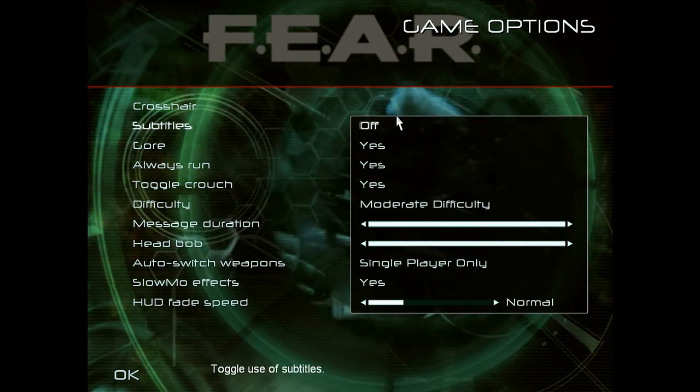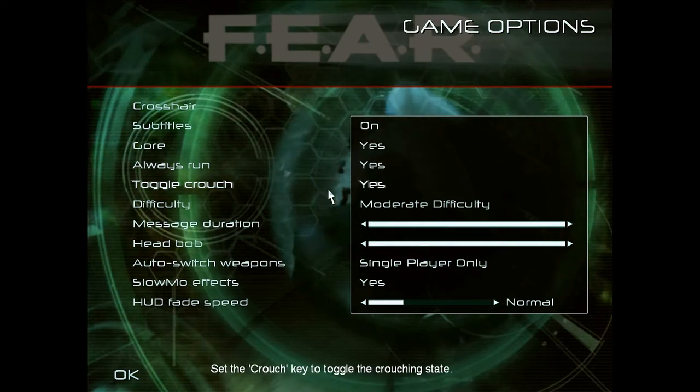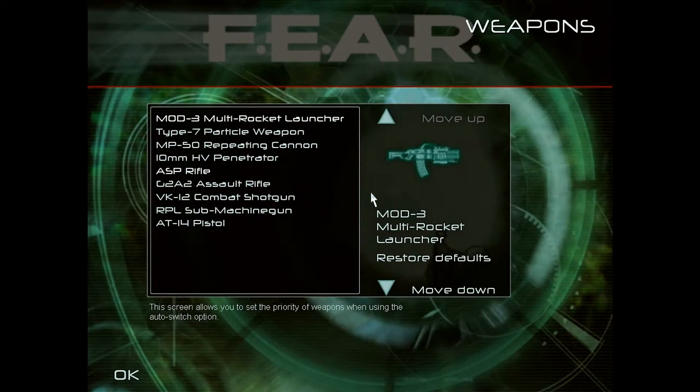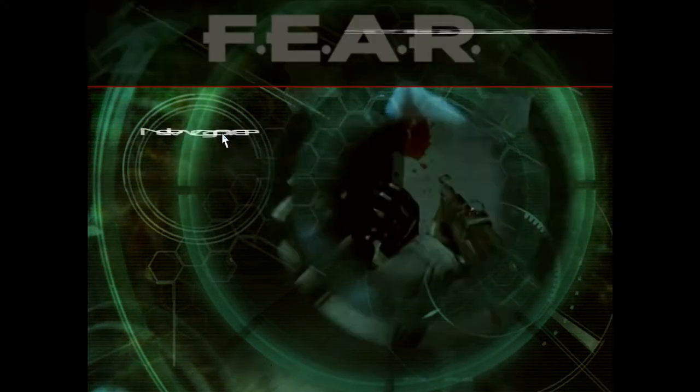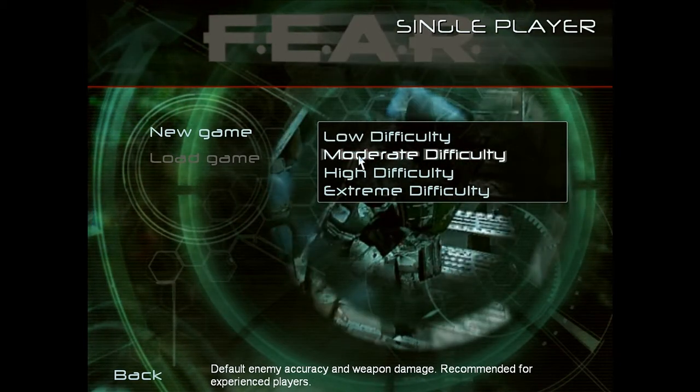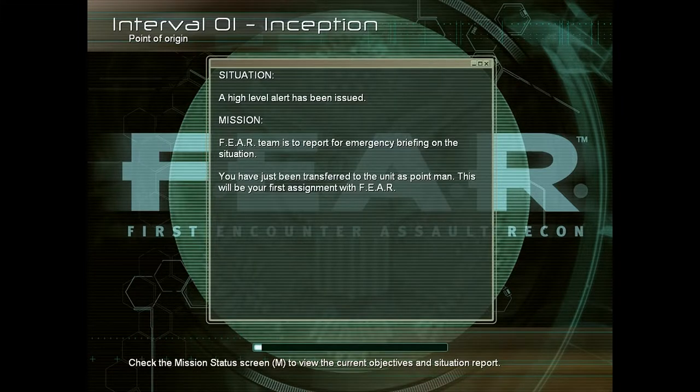So we've got crosshair. I'll put the subtitles on. Difficulty — fine. And we've got weapons. Let's begin. New game, moderate difficulty. Situation: a high level alert has been issued. Mission: Fear team is to report for emergency briefing on the situation. You have just been transferred to the unit as point man. This will be your first assignment with Fear. Check the mission status screen to view the current objectives and situation report.